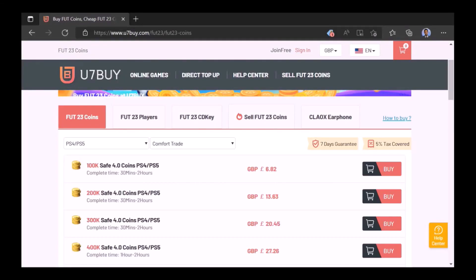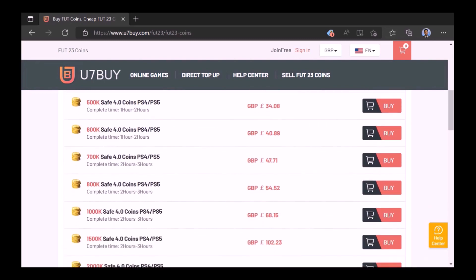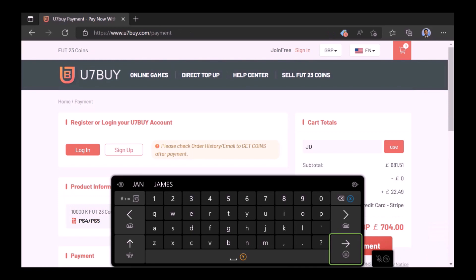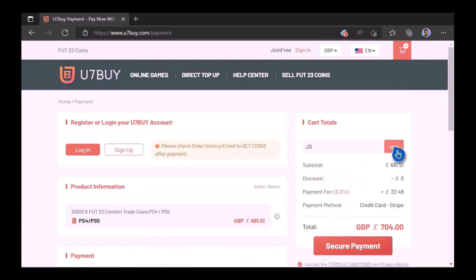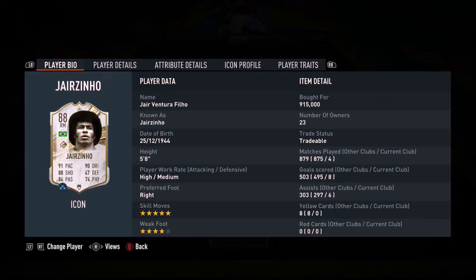Want to use icons? Of course you do. Check out UseThemCoins — the cheapest, most reliable place to buy FC coins, the place JD Gaming uses. Type in 'JD' for a cheeky 6% off. Link in the description.